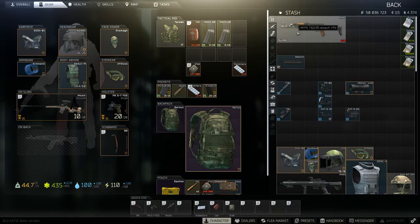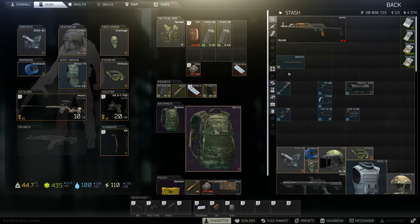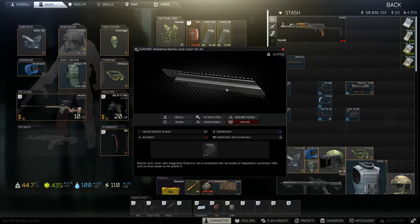Let's look at the first example on an AK. Taking the stock AKMS, which is one of my favourite starter guns, there's no way to add sights without making some adjustments. Here's where the flea market comes in very handy, as we can generally buy everything that we need. The easiest way is to get the Bastion, which comes with a Picatinny rail that fits loads of mods and allows for connectors in case you need something specialised, like the Primary Arms or the ACOG scopes.